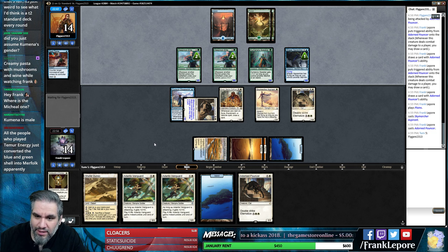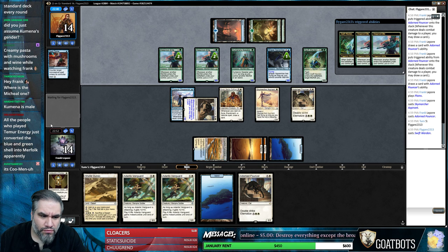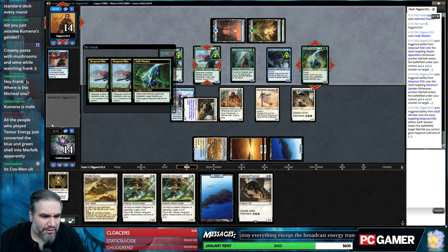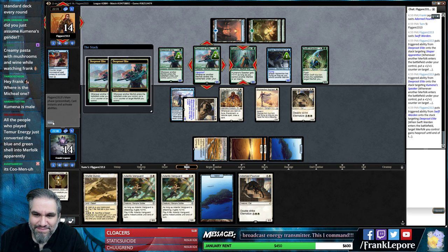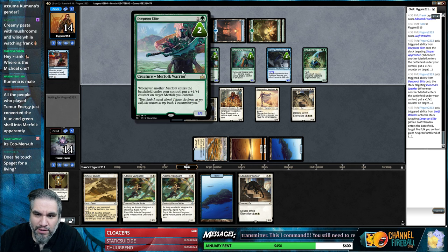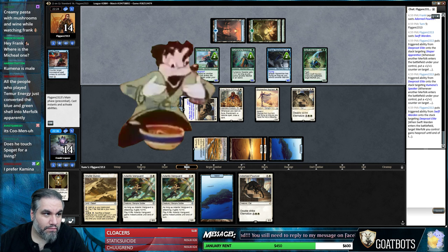What up Third Eye Cheon? Michael has a job so. Kumena, what am I saying? Kumena - oh, is that what you're saying? Okay, Kumena. Whatever. I'm not losing any sleep over that. Yep, this is a lot of things that are bigger than mine. Deep Root Elite is probably the most broken card in this deck - are we clear on that?